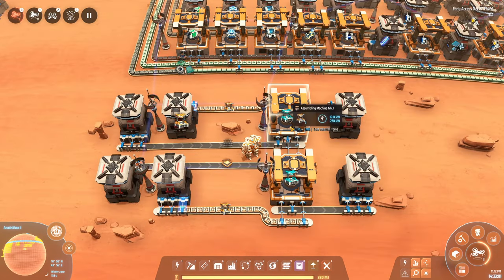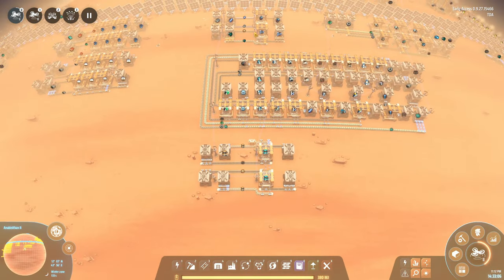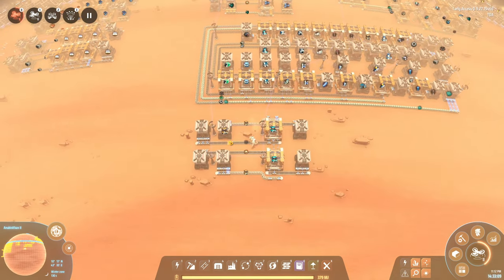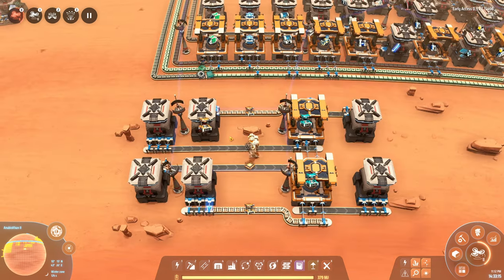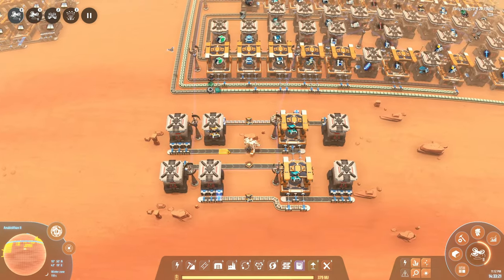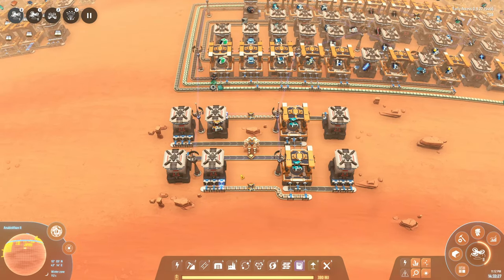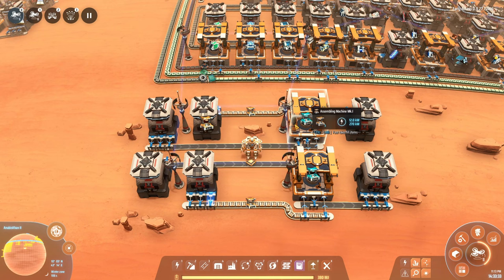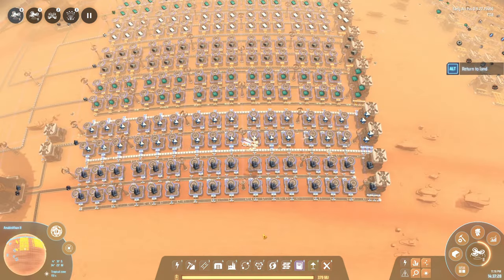That leaves us with one more thing to do: the Mark 2 assembler, because we want to speed up production as much as we can. This is an identical layout to the one for distributors and logistics bots, but this time requesting the Mark 1 assemblers which we're making in the basic mall over here, as well as the graphene and processors. Now we need to wait and upgrade our system as we go along, because we are now producing everything we need — Mark 3 sorters, basic buildings, Mark 2 assemblers, and Mark 3 belts — everything needed to get an efficient system up and running.